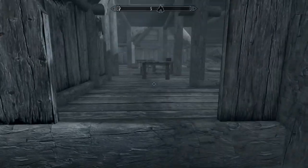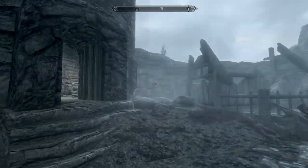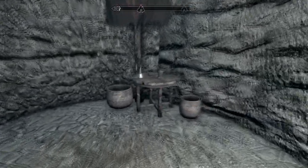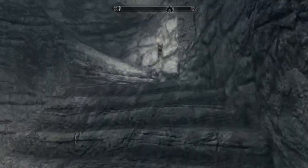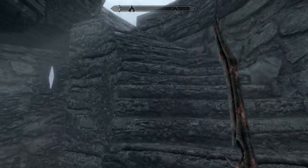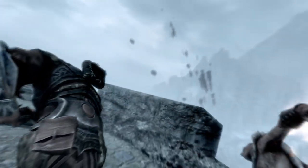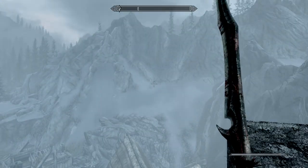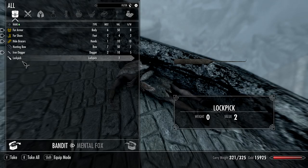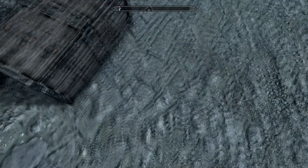Let's see if I can get to this guy — maybe I need to go through this building. Here we go, this'll work. Shooting arrows at me, you jerk. That was easy. We'll take his gold, his arrows, and his lockpick, and just leave him here to rot in the sun. Scummy, scummy bandit.